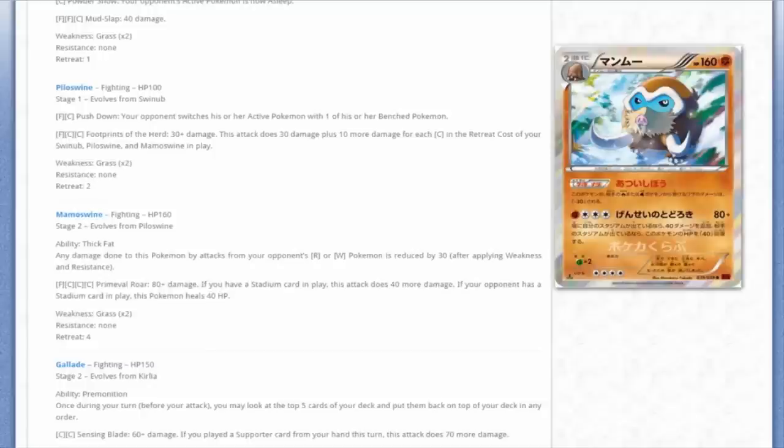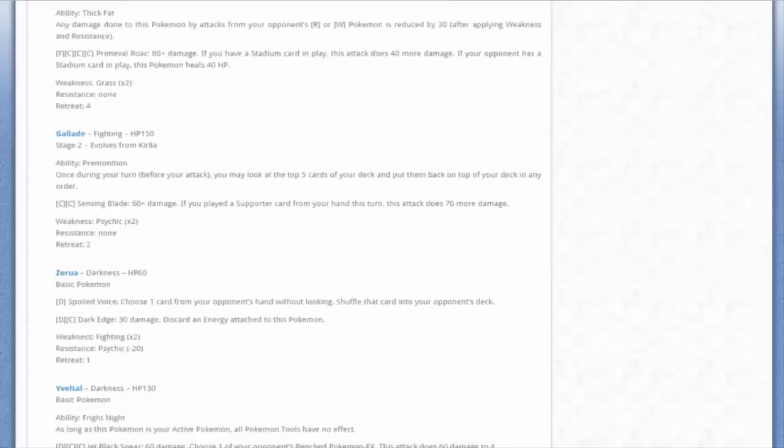Speaking of Mamoswine - it has the ability Thick Fat: any damage done by your opponent's Fire or Water Pokémon is reduced by 30 after applying Weakness and Resistance. It has Primeval Roar for Fighting and 3 Colorless - 80 damage, plus 40 more if you have a Stadium card in play, and if your opponent has a Stadium in play, this Pokémon heals 40 damage. Not really good - honestly the Piloswine is better. But it has a neat-looking holo.